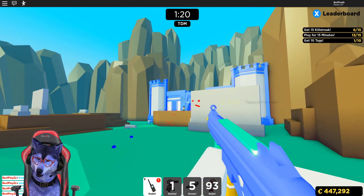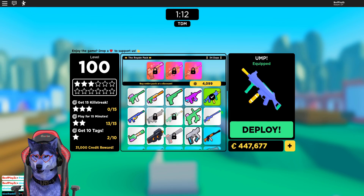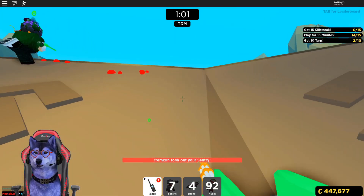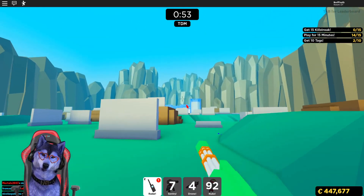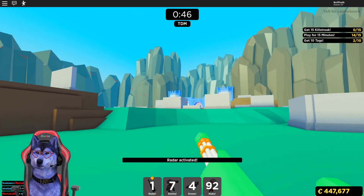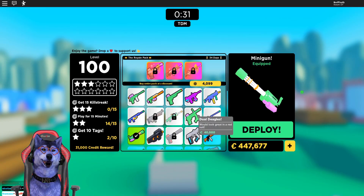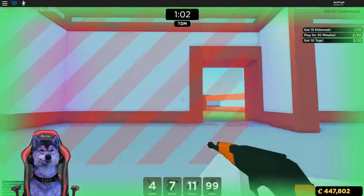The next gun we're going to try is the minigun, because some people like it. To be honest it does not have any range to it, so it's kind of a close-range gun unfortunately. It is super fast though. We did pretty well with the UMP, so if you are a new player definitely get the UMP — that was some pro gameplay right there. But I'm not going to use the minigun much here because it's absolutely a terrible gun.